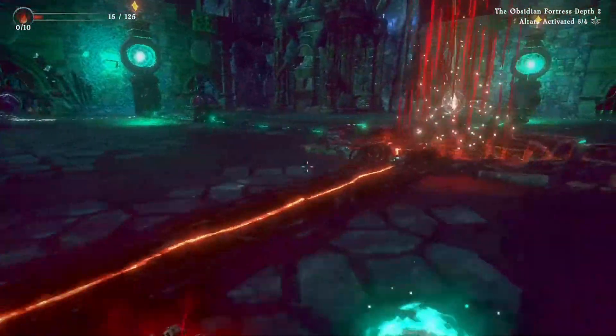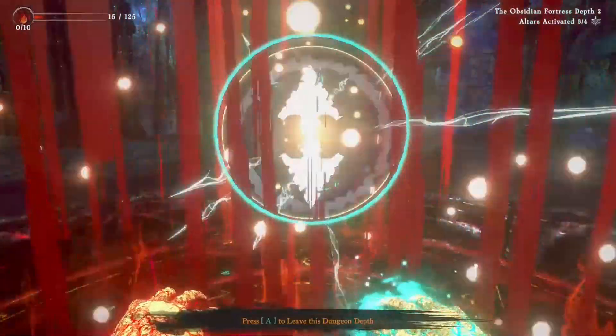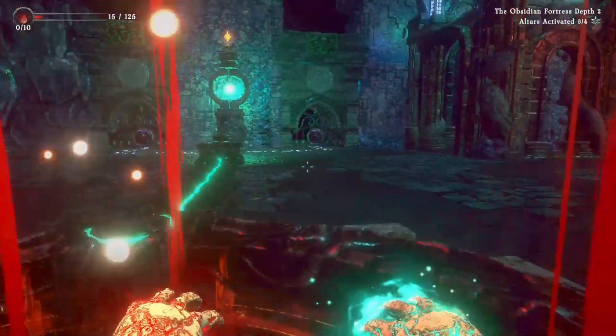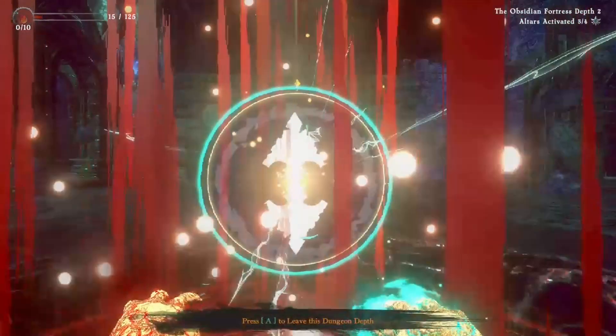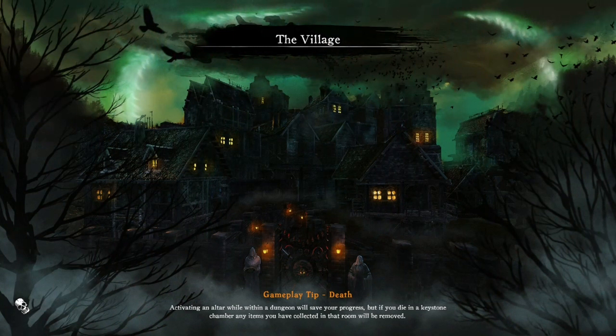Wait, can I return to the village here? Let's see what happens when I do — we're about to end the episode anyway. 'You can use this portal to return to the village. This will end your current dungeon run. Your powers will be removed, but you can keep any loot you have found.' Let's do it, because I don't think I'm going to survive the next one with 15 health. Better to come back and use the loot to get some permanent upgrades, then return and do more.